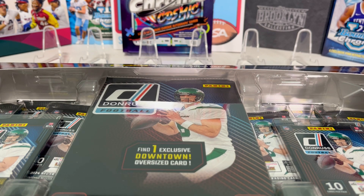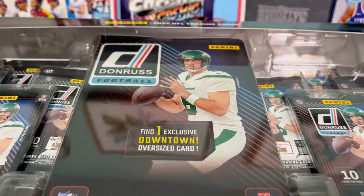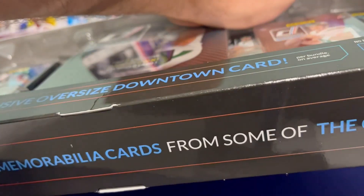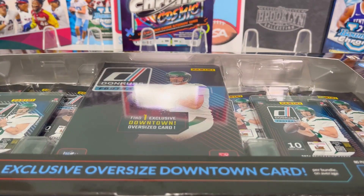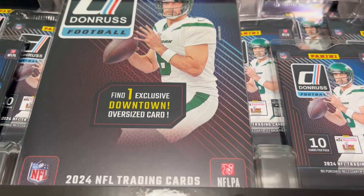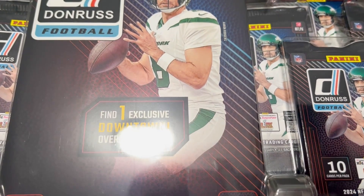Hey everybody, welcome back to Card Curiosity where we try to find the best possible ways to make a good return on your investment in the sports card world. These boxes from Costco have been pretty popular — they run around $55 each. They're a bundle of Donruss packs, so 2024 Donruss just released. You get eight packs in a giant pack, and this is going to be one of your first big chances to pull players like Caleb Williams and Jaden Daniels.